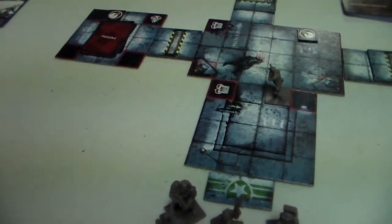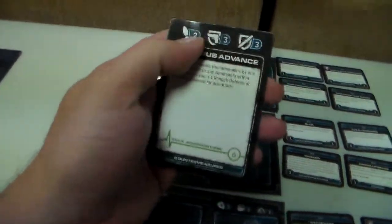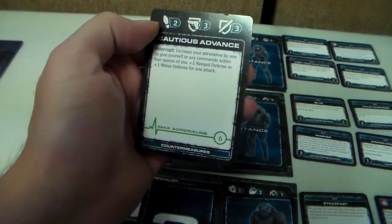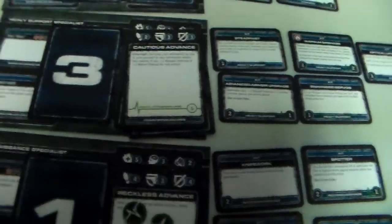That was not very hard, very easy. Now we go to number two, who is our counter-measure specialist. He has a stance card of cautious advance, so his speed right here is two. He does have six adrenaline points. He has a napalm grenade, steadfast, enhanced servos, and optical upgrades.